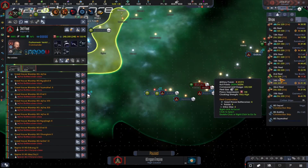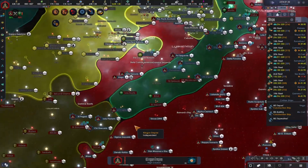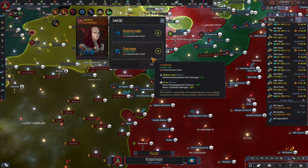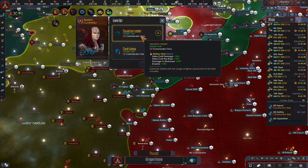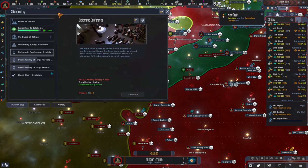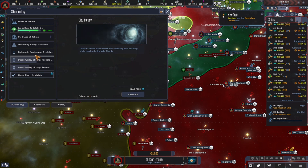Anyone else sitting around? Nope, you're repairing. You've got important things to do. Carefulness — let's do squadron leader. I think that will be more useful in the long run. Diplomatic conference — don't know that we'll finish that. However, let's definitely do this research.